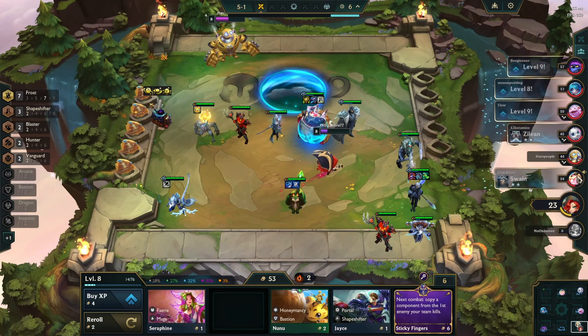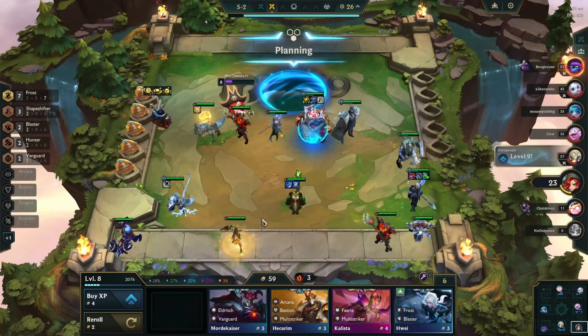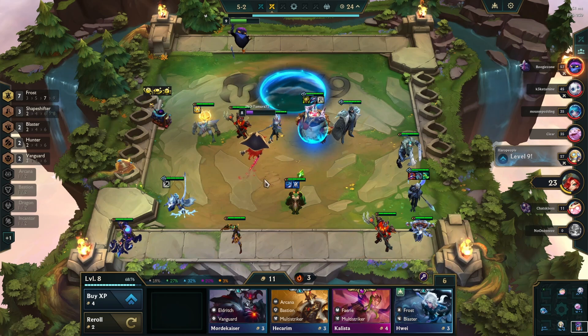The only time you don't want to be taking these really expensive ones is if you're about to go to level nine and there's no need to roll down for a combat charm if you think that you're about to spike later.